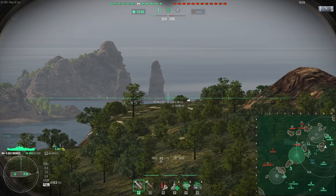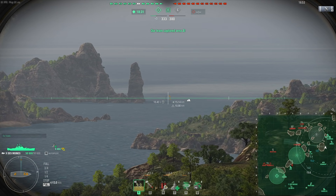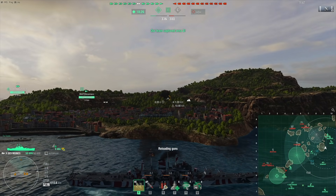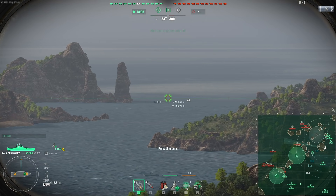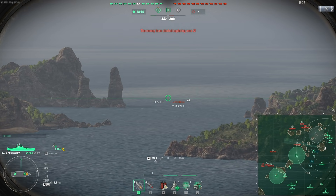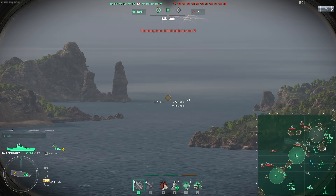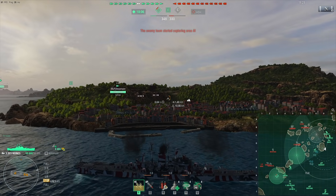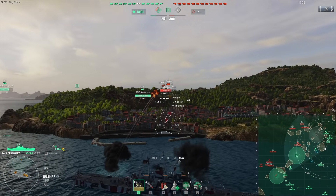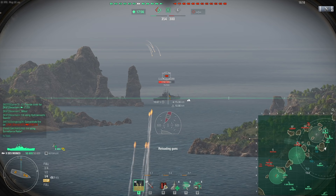The downside of this kind of build is that the early part of the match you kind of have to just sit back and wait, because the ship is 27 millimeters all over, which means that almost all the battleships you meet are going to simply overmatch lots of your armor. This is exactly why I'm trying to shoot over this island and hit that Cleveland hiding behind it. That Cleveland is basically in the same position I am — she has to hide behind islands too.